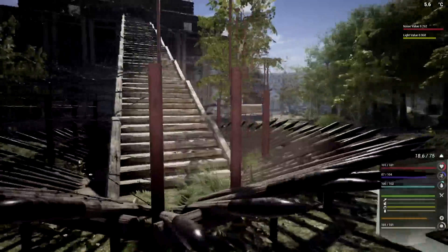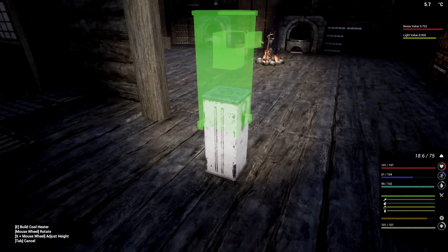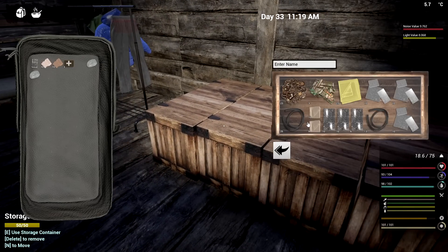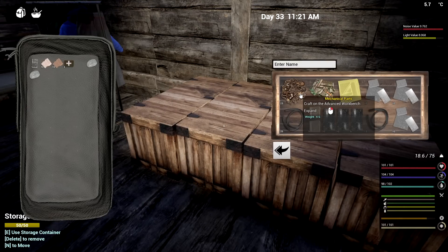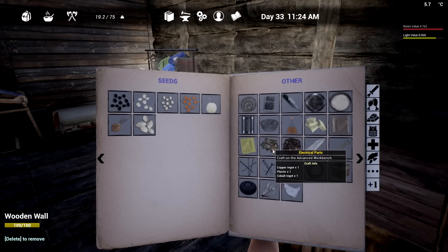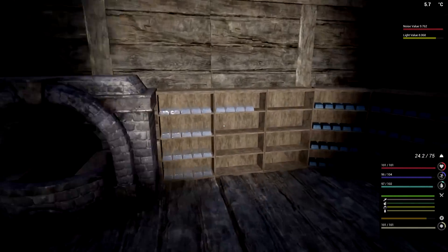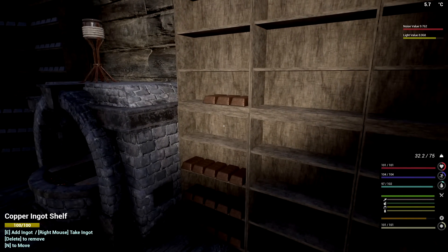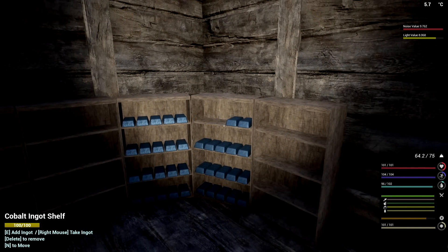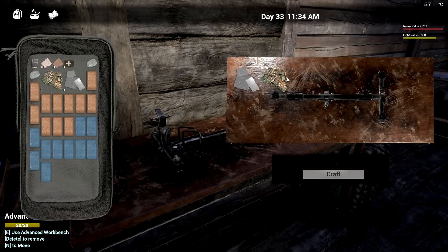Let's get that fridge done. Electrical parts - I think I have mechanical parts but not electrical. I can pick this up and move it now - I'll just put it here for now. Lost the coal inside it but we're not going to need it right away. It's electrical iron - need copper, plastic, cobalt. All right. That's what I want to make.